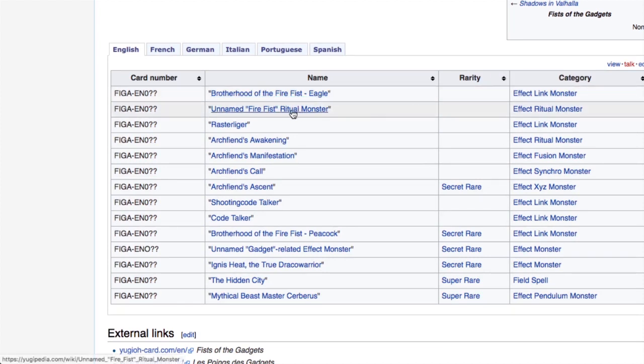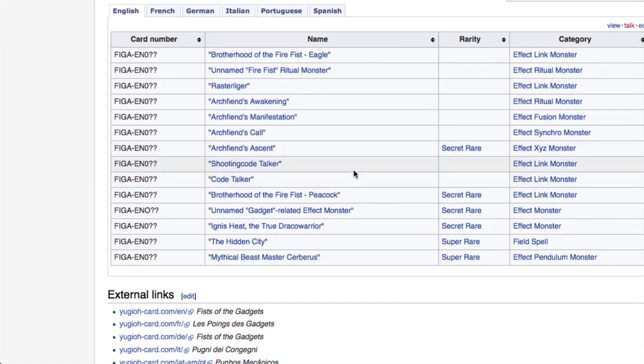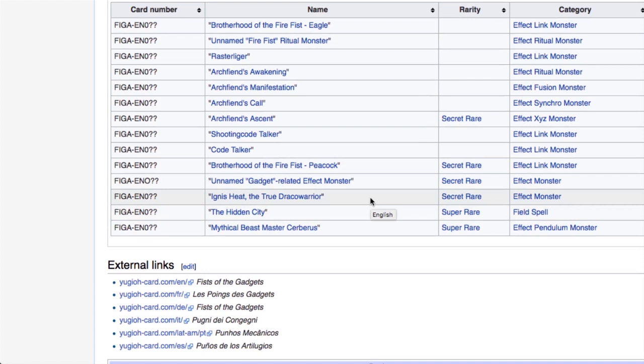We've got the unnamed Fire Fist ritual monster, probably a secret, and Ritual Glia — probably a super on that one. Archfiend Awakening, Archfiend Manifestation, Archfiend's Call, and Archfiend Ascent, which is confirmed as a secret rare. Shooting Code Talker is also in there, along with Peacock which is going to be a secret. Ignis Heat is confirmed as a secret rare — I'm both happy and disappointed because all the other Dracos are ultras apart from Masterpiece, so now you're going to have Masterpiece and Ignis as secrets while the rest are ultras.